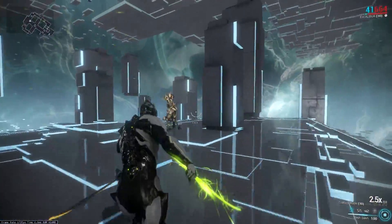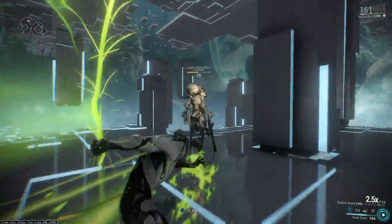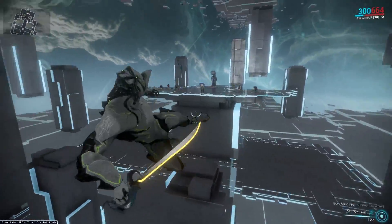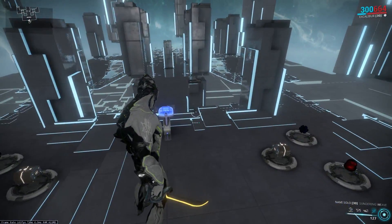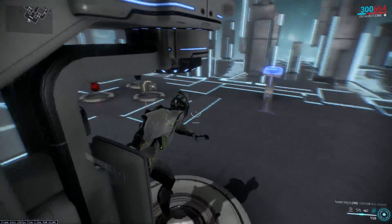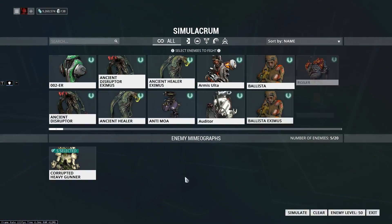If you want to do a Blood Rush or Drifting Contact build like that, you'd probably just go for Valkyr — that's what she's there for. Excalibur's wave doesn't contribute to the combo counter, and Wukong knocks everybody around too much for it to be worth it. But here's another example of this augment in action.